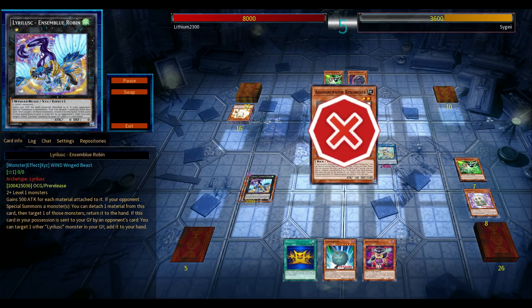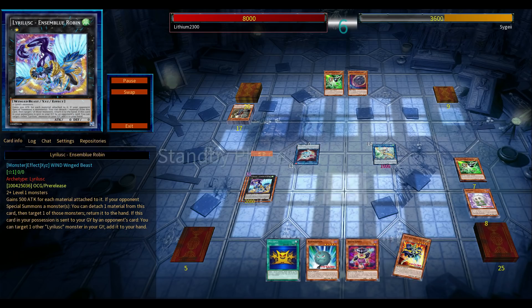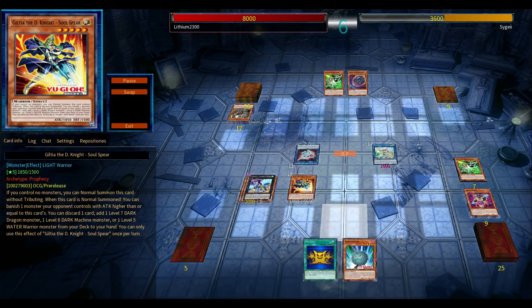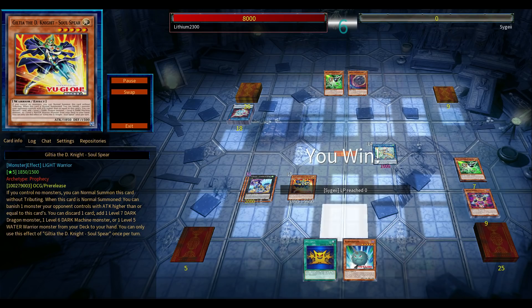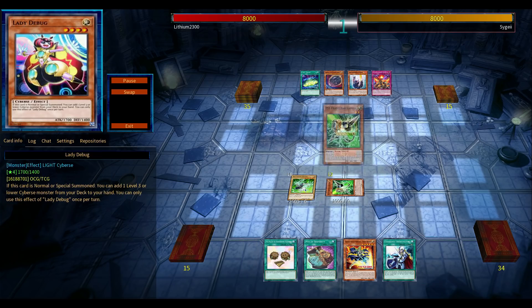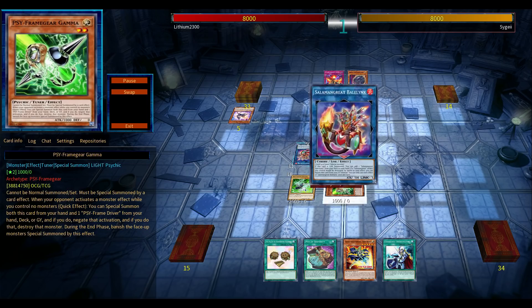The Lyralisk has the capability to, every time your opponent special summons a monster, just bounce it back by detaching, though its attack is quite low. This is a new one — a new level five as well. Guiltya, I believe the name is — one of the new ones. Going second, the card is fantastic. It might actually be a semi-staple for competitive play. It feels quite similar to Pankratops, if that makes sense. Guiltya is using up your Normal Summon, so that's crucial.